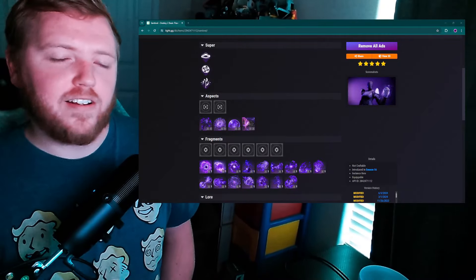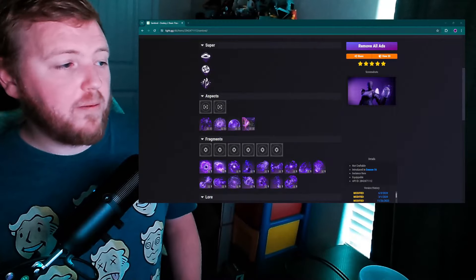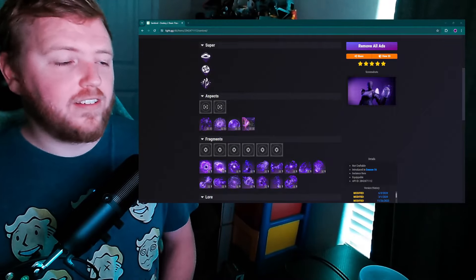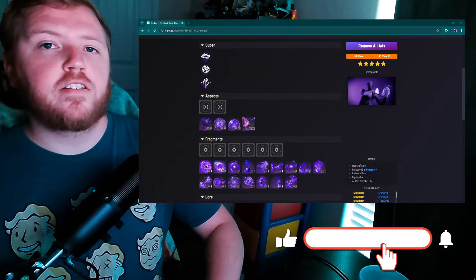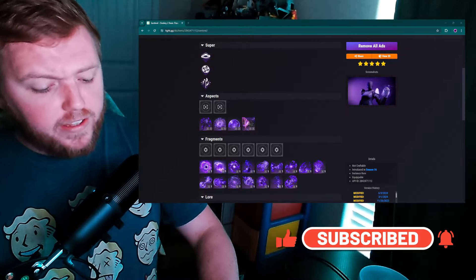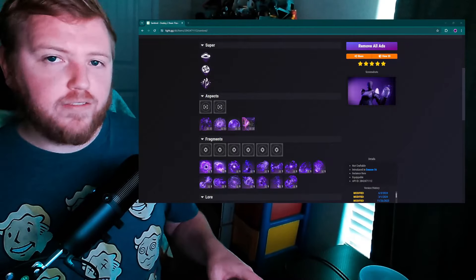Hello friends, this is Worm, and today I wanted to talk about Void Titan in Destiny 2, because Void Titan — in my opinion — is the subclass that has fallen off the most since the rework, since the 3.0s were added with the darkness subclasses, and since things like Prismatic were added.